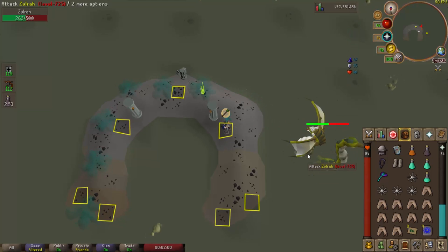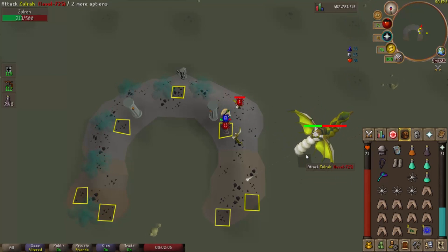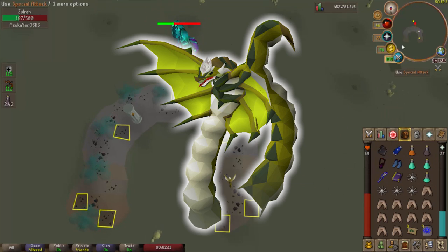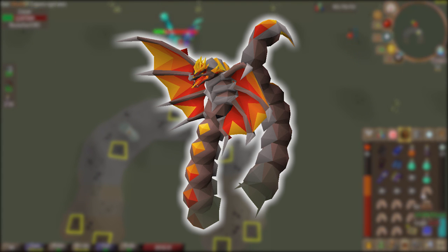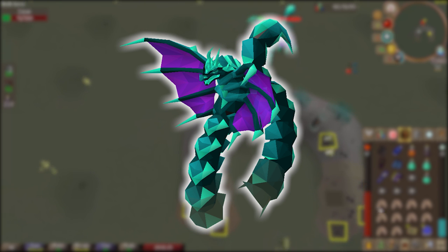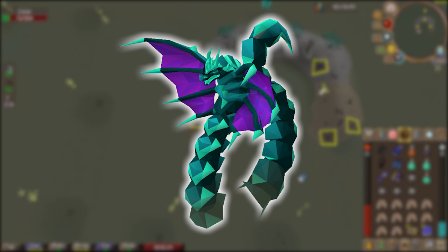Getting into the guide, let's check out a little background information about Zulrah. Zulrah actually has three forms and they are different colors, each applying to a combat style on the combat triangle. The normal form is a green form and this is the range form. When Zulrah turns reddish or orange, this is the magma form, which is more or less the melee form. When Zulrah turns kind of blue, teal, and purple, this is the tanzanite form, which is the mage form.